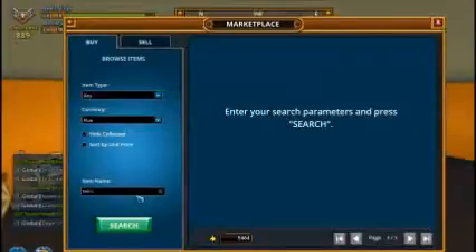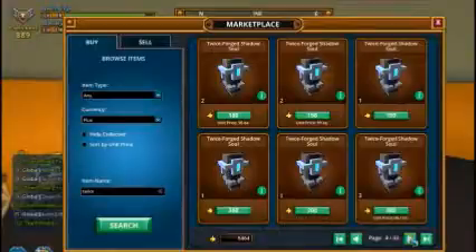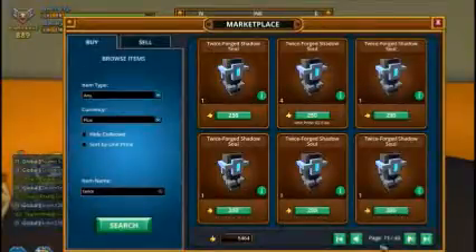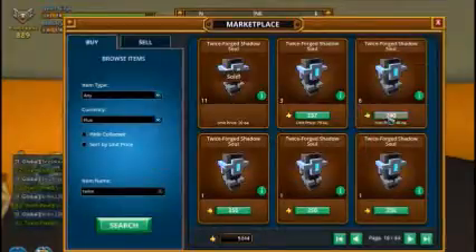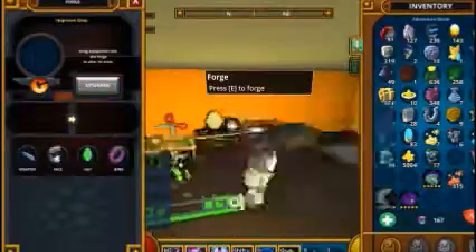I need to buy a bunch of these — they're selling by the stacks. There's 11 there, that should be good. Now let's forge — which one am I going to do?